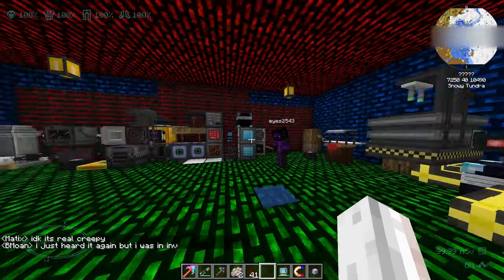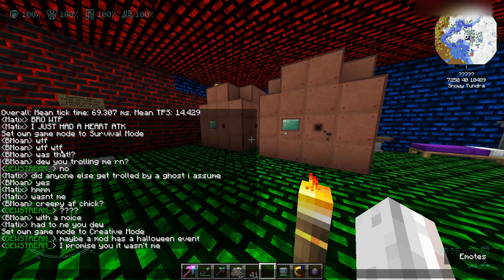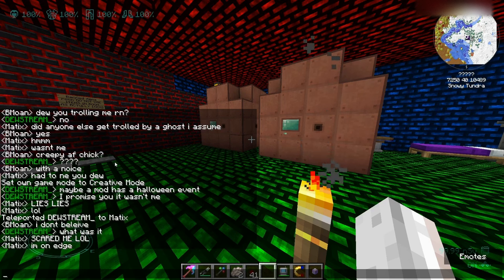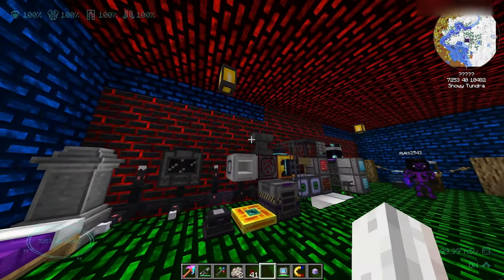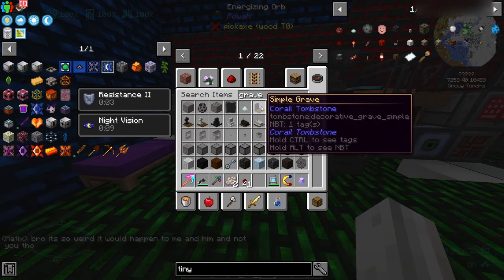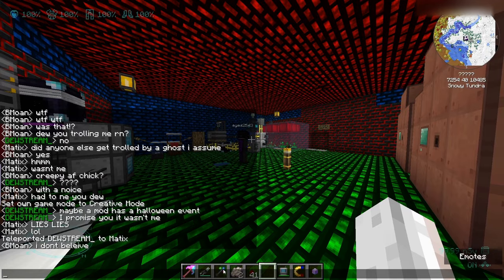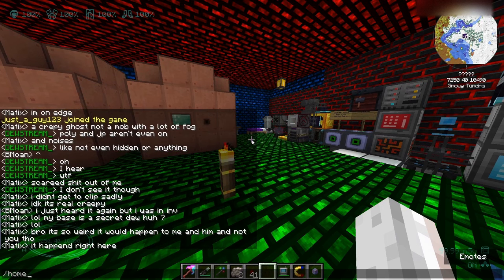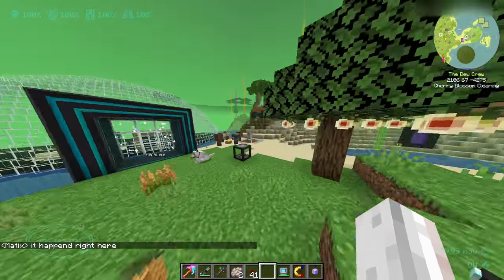Ladies and gentlemen, there is a ghost. I heard something — Bmoan was freaking out in chat. I teleported over and heard a spooky ghost sound, saw a bunch of smoke around the area — usually it's the smoke from the co-rail gravestones. They said they saw a creepy ghost chick. I didn't see the ghost chick but I did hear it. That was creepy.